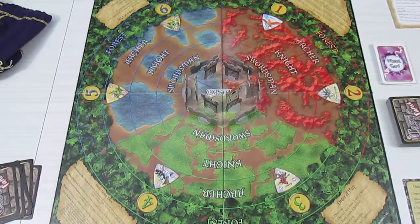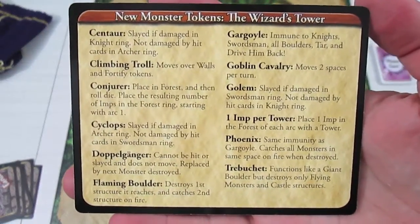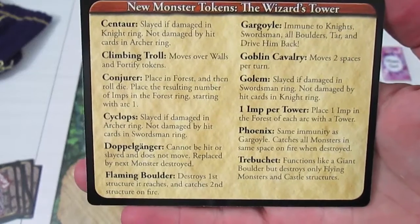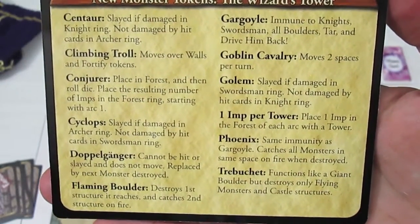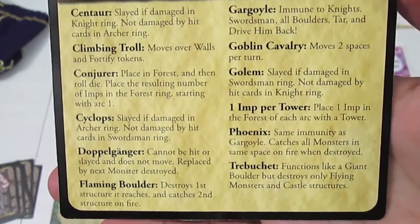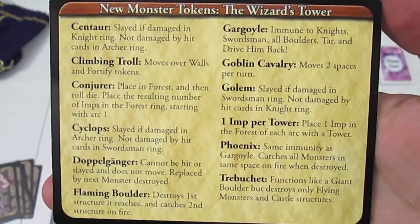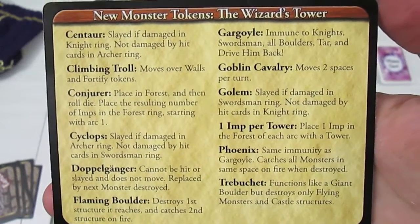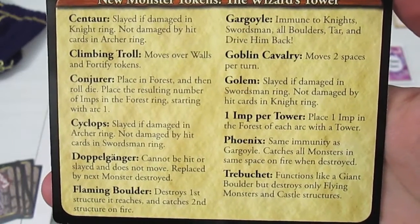There are lots of new things added to the base game — lots of new creatures. Let's take a look at the card that comes with the game. It explains the new monster tokens. We have centaurs, climbing trolls, conjurer, cyclops, flaming boulders, gargoyles, goblin cavalry — they move two spaces — golems, one imp per tower card, a phoenix, and a trebuchet.